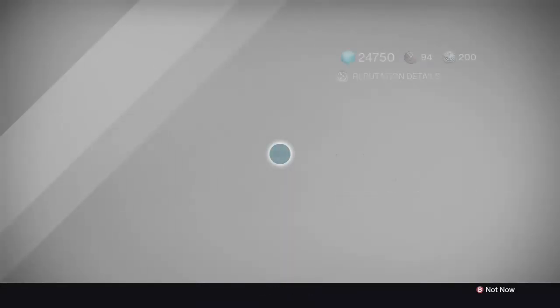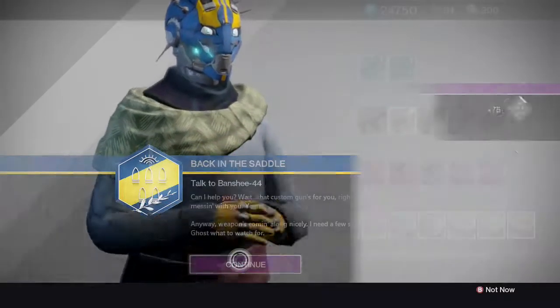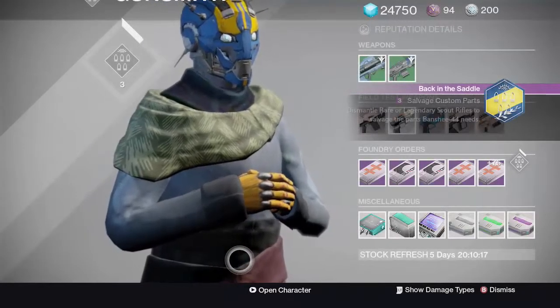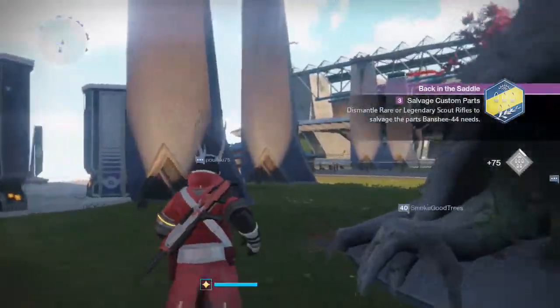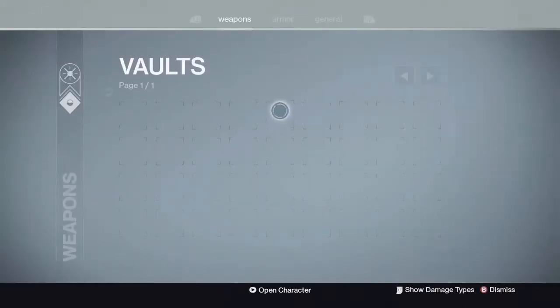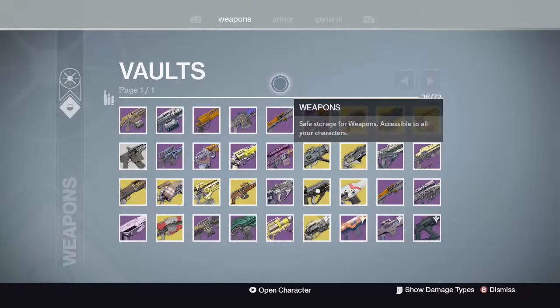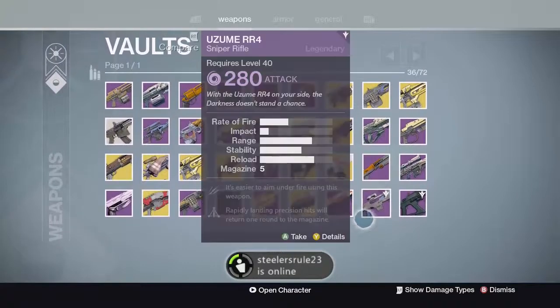You need to dismantle rare or legendary scout rifles to get materials, and then you use those materials to get your scout rifle. One thing you can do is, if you have a year one scout rifle that you don't need anymore in your vault, just go ahead and dismantle those. Only two of them will be needed, or if you don't have any, then start grinding some strikes or some scouts.